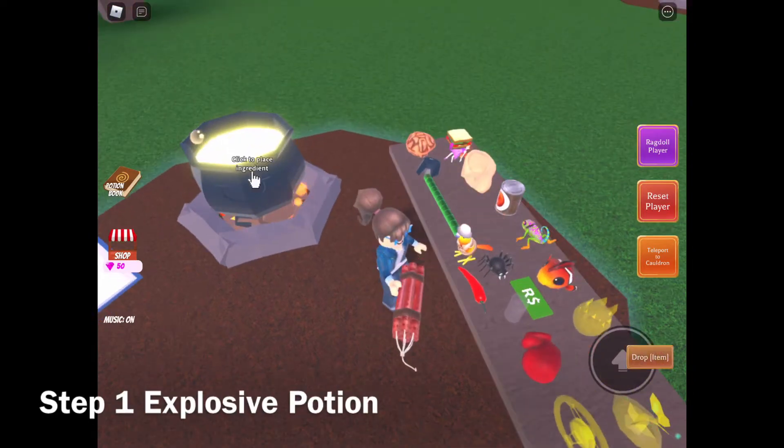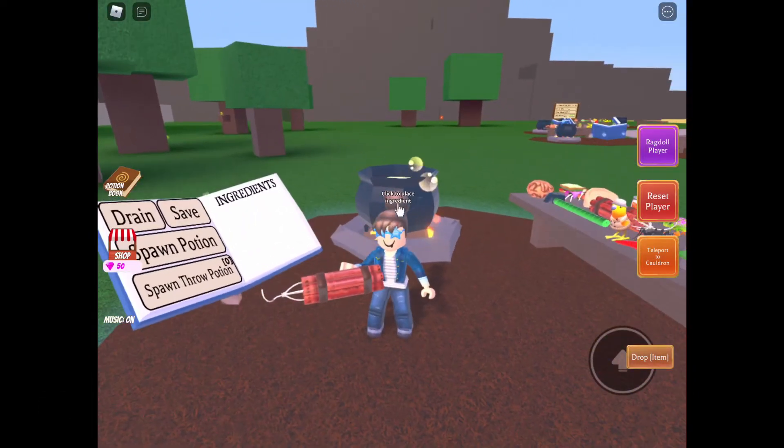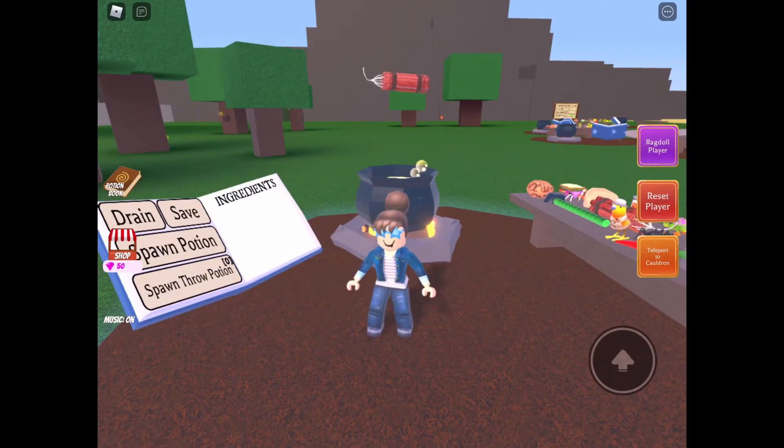The first step to getting the beans is to have the dynamite ingredient. To find this, go under the bridge where the desert is.